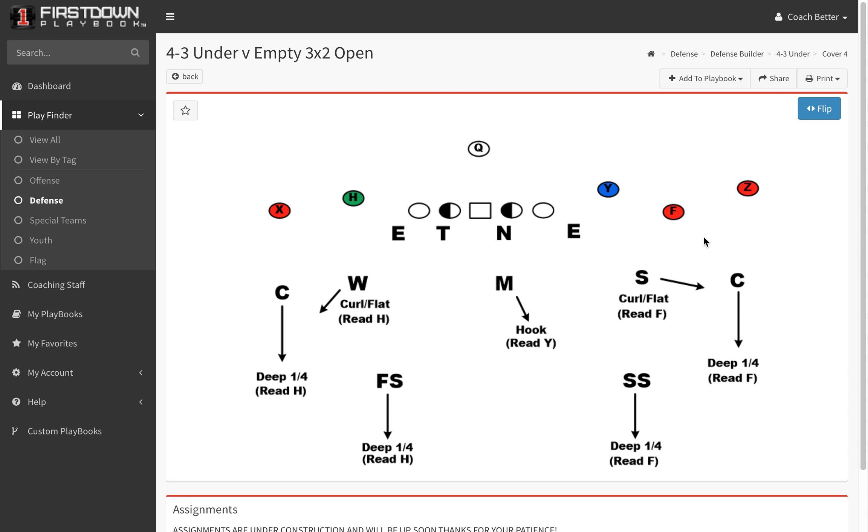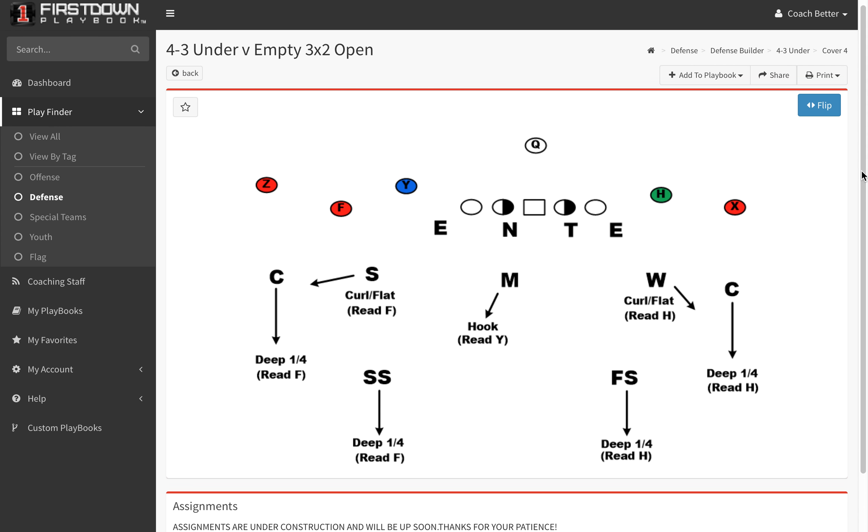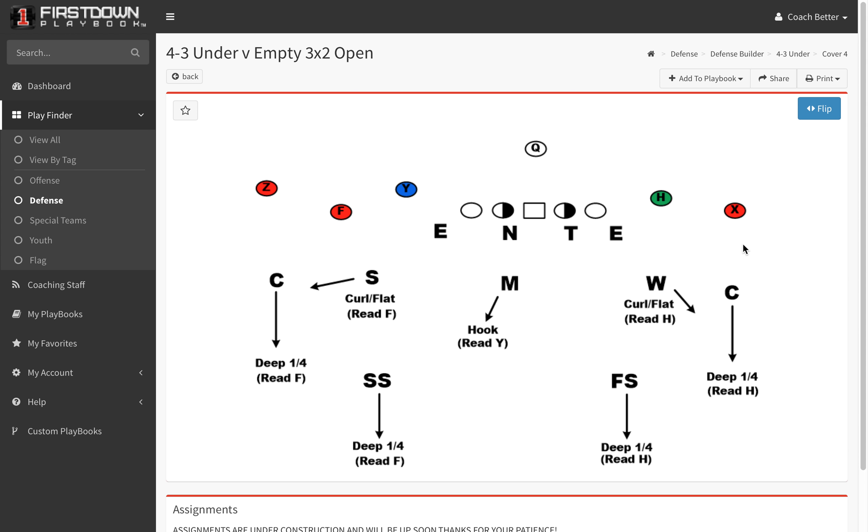When you get into the defensive builder, you're going to see that we essentially have matched up a base defense to an empty formation with the tight end open, and you can flip it. Now we don't have the coaching points in — we're going to go back and put the coaching points in for 4-3 under all at once.